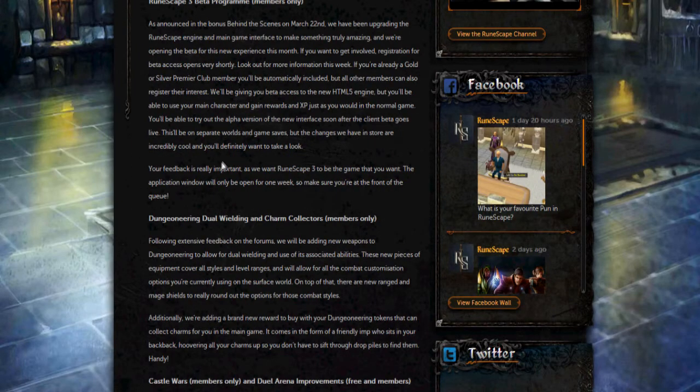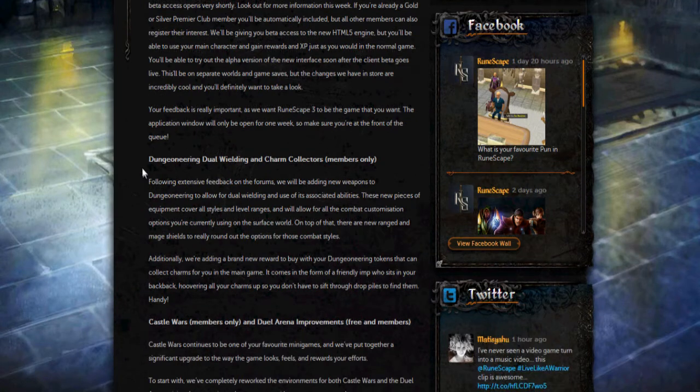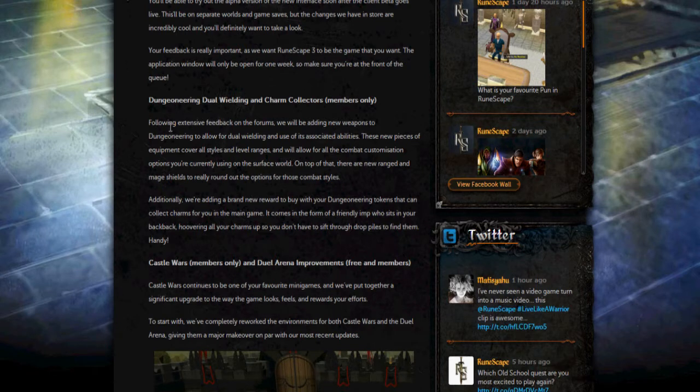One of the main things from behind the scenes is the dungeoneering updates: dual wielding, and charm collectors. They've added dual wielding to Dungeoneering along with ranged and mage shields. The main addition is the charming imp which costs 100k tokens — it will collect all the charms you drop. You can select which charms it collects, and you can also have it consume charms to give you instant summoning XP.